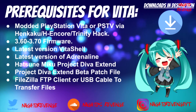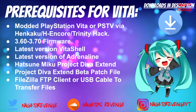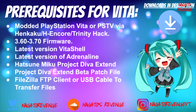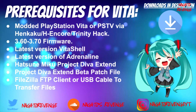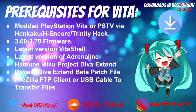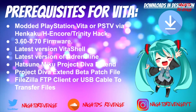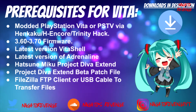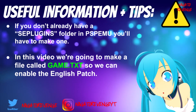You still need to have the latest version of Vita Shell for this process. You'll also need the latest version of Adrenaline. Of course, you will need Hatsune Miku Project Diva Extend — the ISO game — so you'll need either an ISO copy or the original UMD copy if you're using a PSP, and it has to be the Japanese version. You'll also need the Project Diva Extend beta patch files, and you'll also need a FTP client or a USB cable to transfer your files.